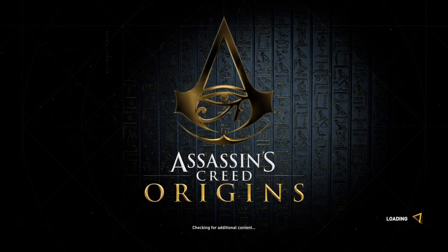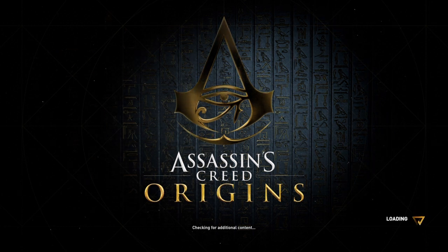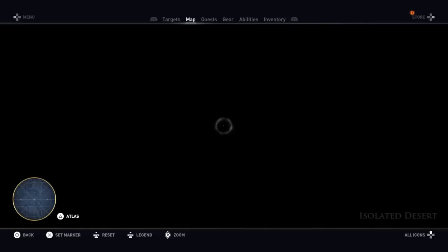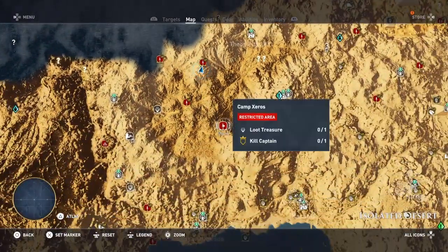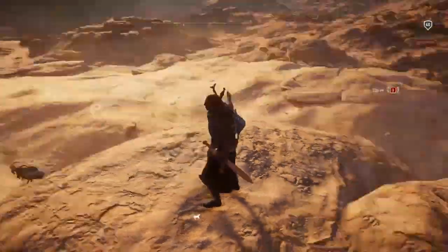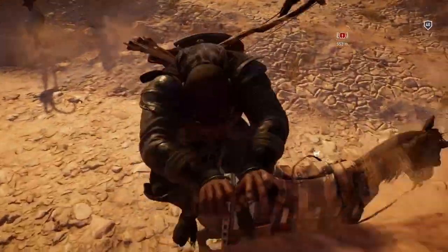Hi everybody, welcome back to my 100% walkthrough of Assassin's Creed Origins. On this video we're going to be doing another location in isolated desert. This one is called Camp Xerox. I think it's the last camp we're going to be doing for a while, thank goodness, because these camps were a pain simply because the rebels attack as well.